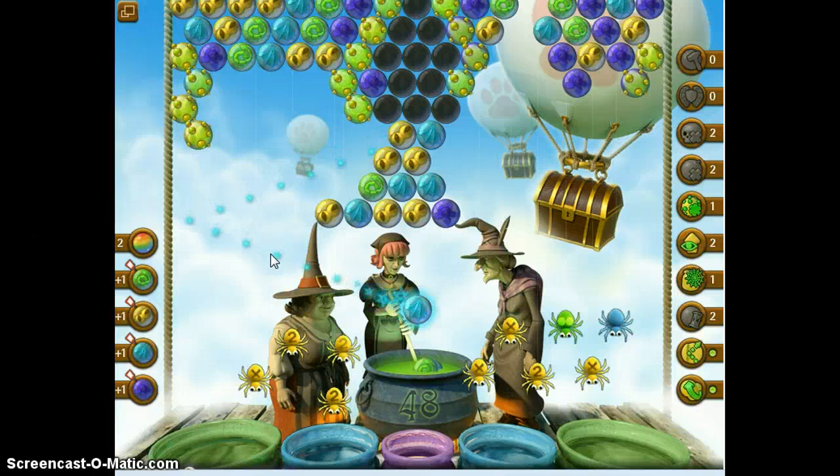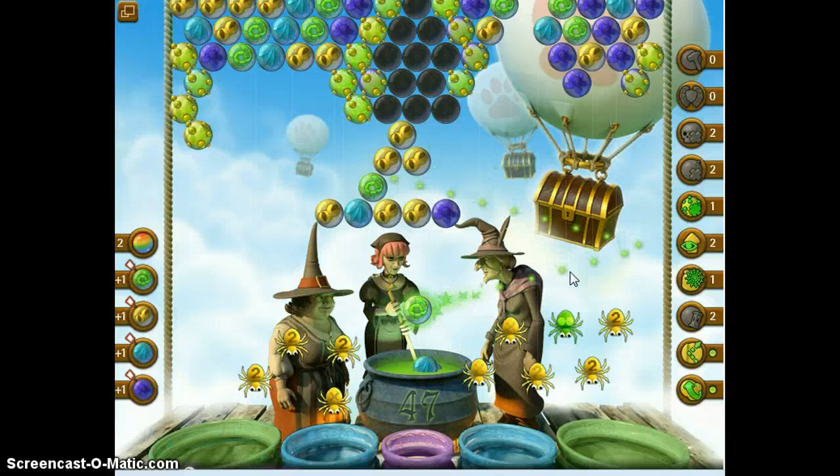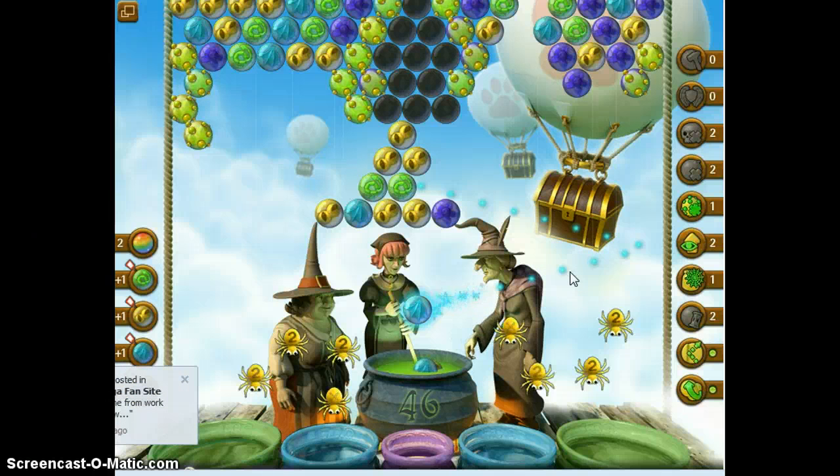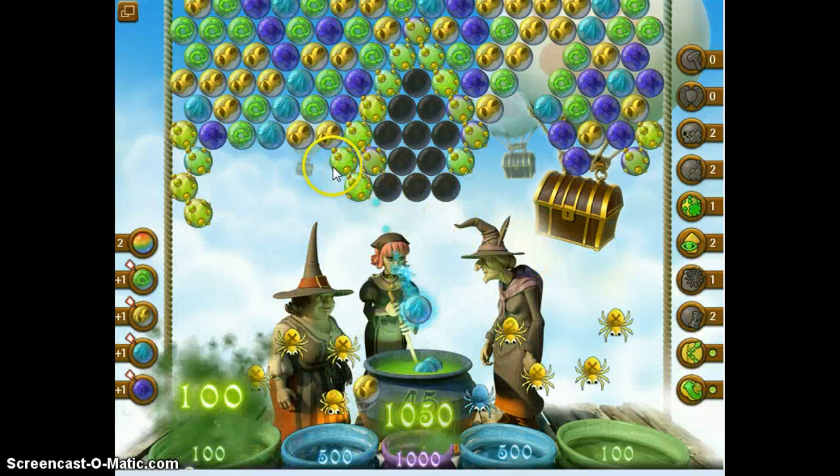But I still have to drop these lower bubbles so we can see. Here's a shot. I don't like gold because I can't get anywhere else. I don't want to really lose a spider, but I don't want to use a rainbow either. Now it will lower. Still can't see the ceiling though, can we?